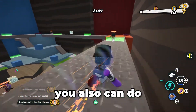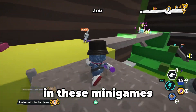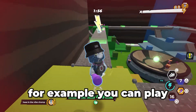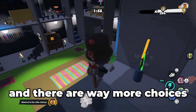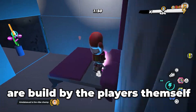Next to brawls you can also do custom minigames with friends. In these minigames you can't earn Moolah and XP chips, but they are very fun to do. For example, you can play soccer or battle royales, and there are way more choices to go through. All these maps are built by the players themselves.